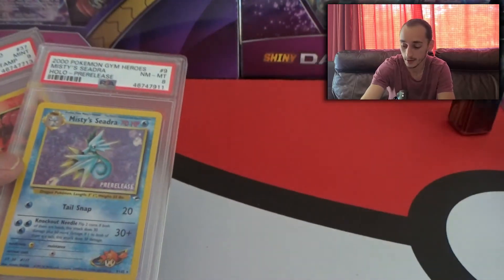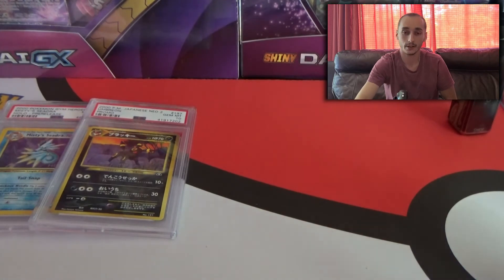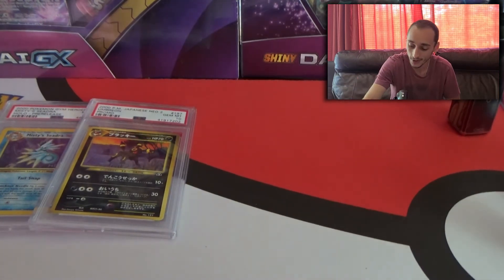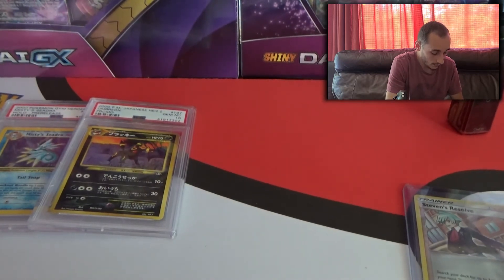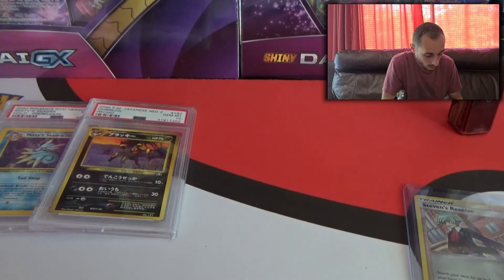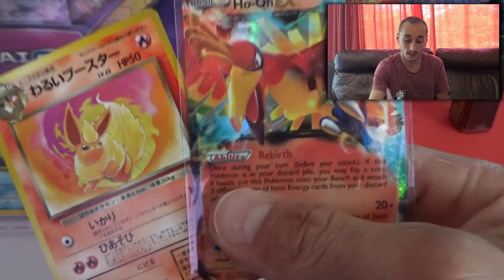So how about that — what did we end up getting here today? Let's do a little recap. We have the three slabs right there: Seadra, Umbreon, and Brock's Vulpix. If you remember in the last video we got the first edition Totodile and the first edition Unknown — nothing crazy, but still cool cards. And we got the Steven's Resolve. We got the Ho-Oh EX, the Japanese Flareon, and then the rest is Reverse Holos and whatnot guys. But still, pretty wicked pulls from the Mystery Packs today and the Dragon Exalted Packs.